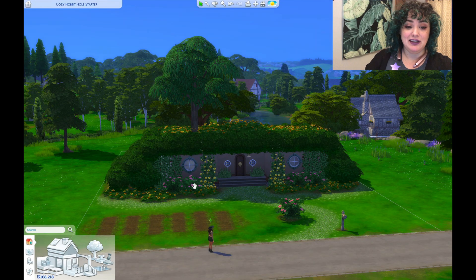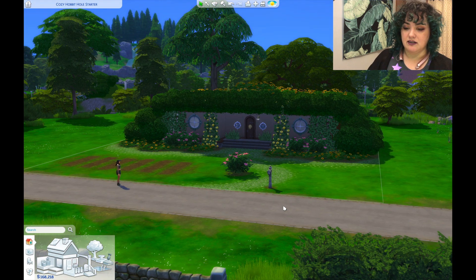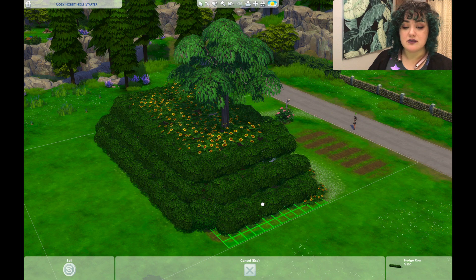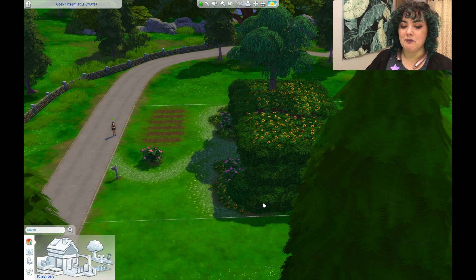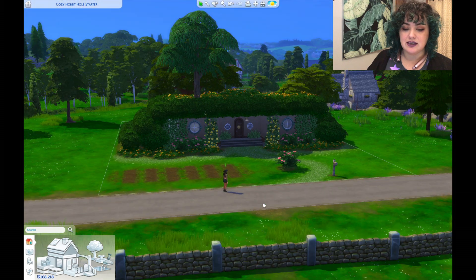So here we are in my little cozy hobbit hole starter that I made forever ago. Let's take a tour of what it looks like now. Here's the outside — it's pretty darn cute, I think. I put all these flowers around. This is just a million hedgerows, and that's how I made it look like it was a little rectangular hill. And that worked fine at the time — it did the job.